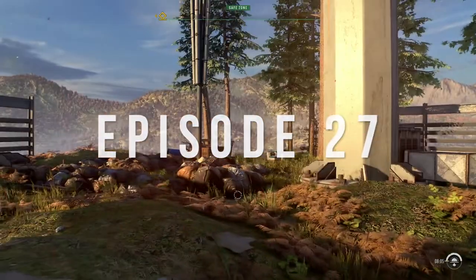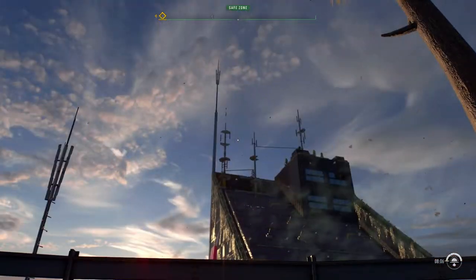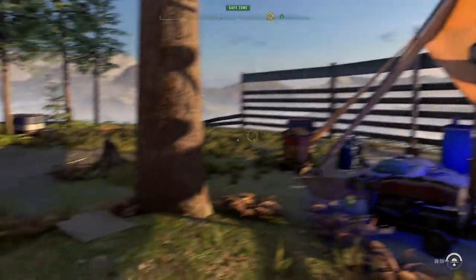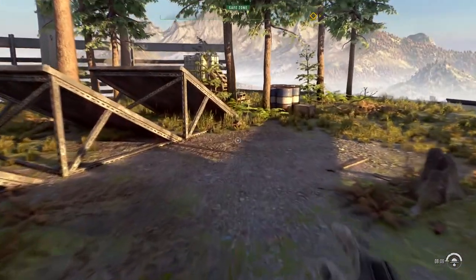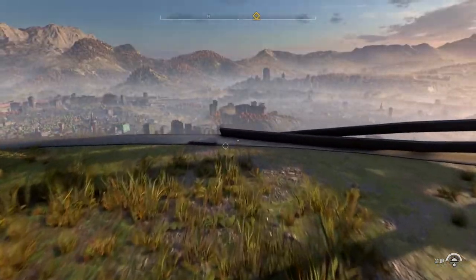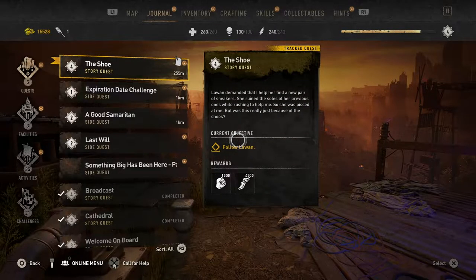Hello and welcome back to Dying Light. In the last episode we climbed that very tall tower - very distressing it was. Then Luanne came along, slapped our face, and then complained because her sneakers were a bit torn up. So we've got to go and find her some shoes apparently. That's great, isn't it? Right, let's have a look at the old map.